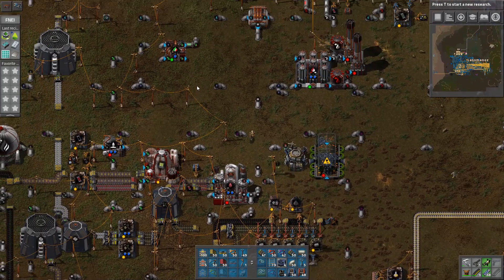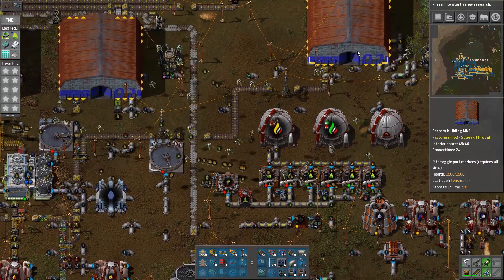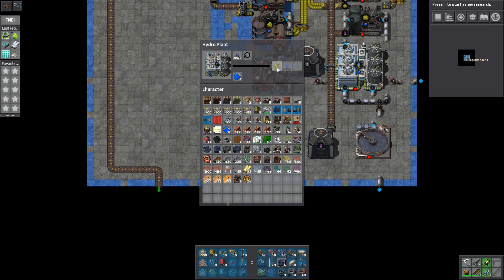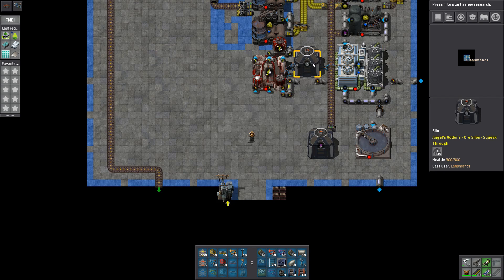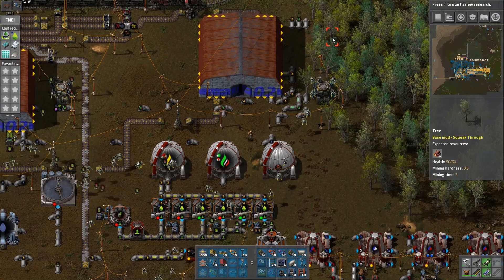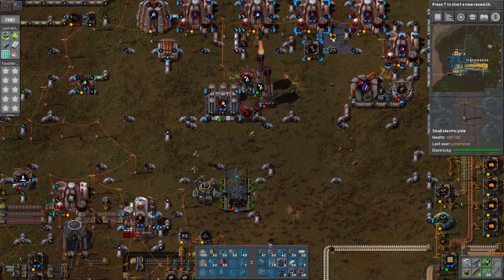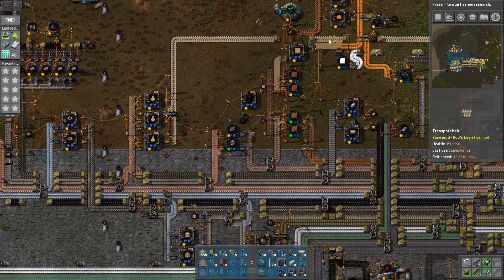One thing I do need to touch on before I run down the other end of the base — this system here, this hydrofluoric acid that I've got coming in here. We just bring in sulfuric acid and then use the fluorite that we're pulling from here. That's just enough to sort of service this area. I did originally need to send it up to the top and then I found that those robotic mining setups kind of bypass the need for acid.